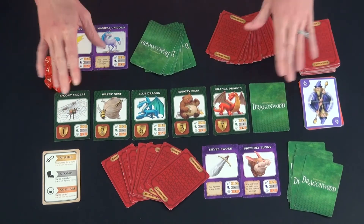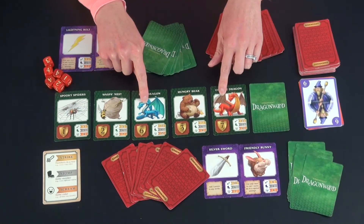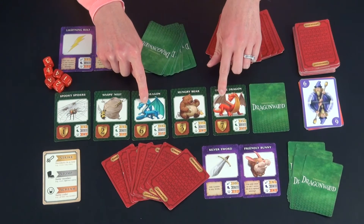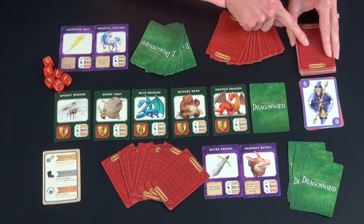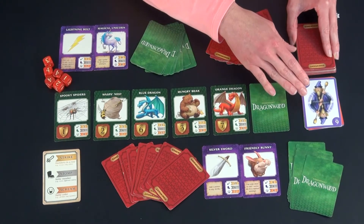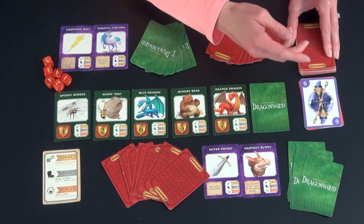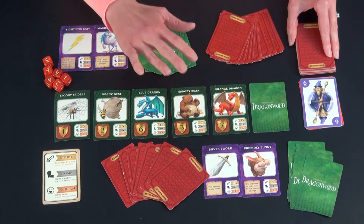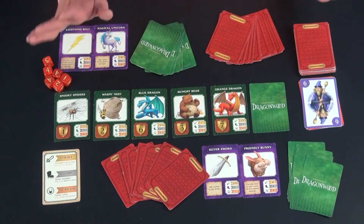A game ends when either the two dragons have been captured by either player, or when you have gone through the adventurer cards twice. If you go through it once, you shuffle up the discard pile and put it back and go through it again. If it runs out yet again, at that point each player gets to take one more turn and then you score — game over.